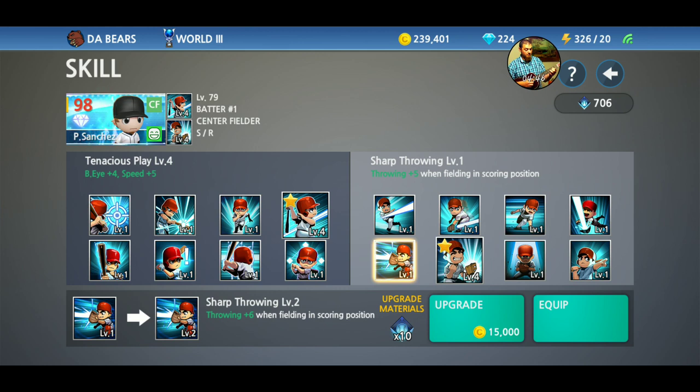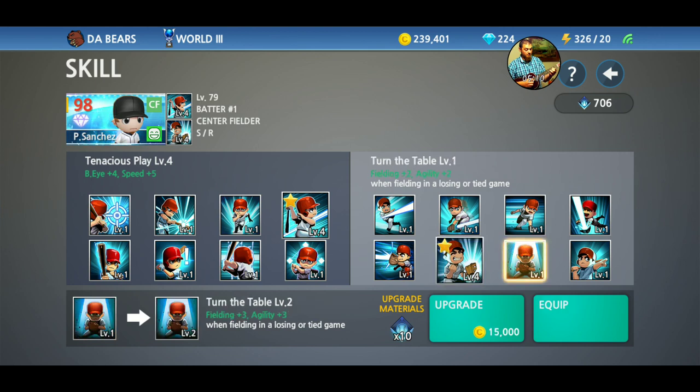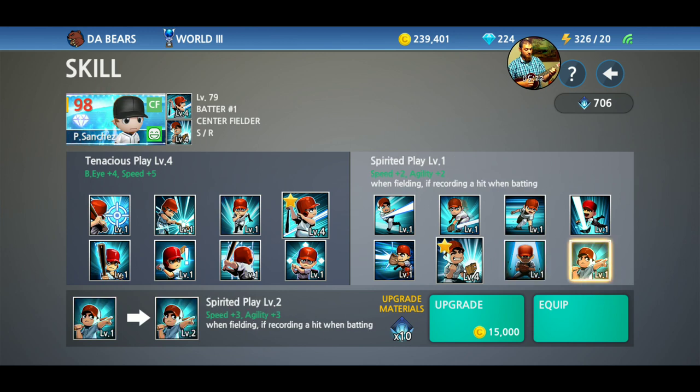That's pretty good for a catcher. The one I have selected for him is speed and throwing — at level one it was plus one, plus one. It's when fielding in a winning or tied game, so you can keep pulling further ahead or if you're tied it helps you pull ahead. Turn the Table is fielding two, agility two when fielding in a losing or tied game — good because if you're losing you need the extra help. Spirited Play is speed two, agility two when fielding if recording a hit when batting. So if your player goes through the entire game without getting on base via hit, that skill is never going to activate.